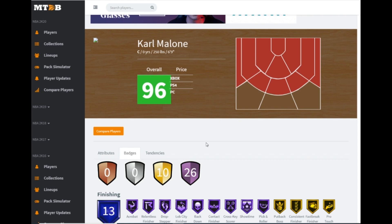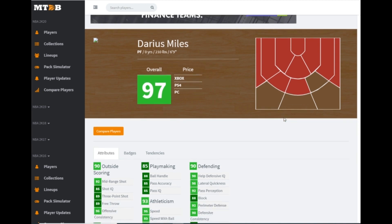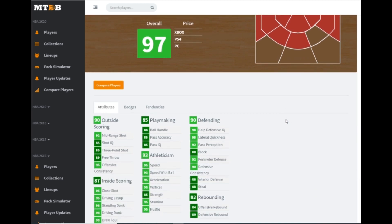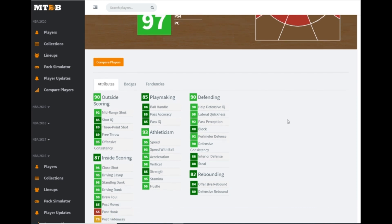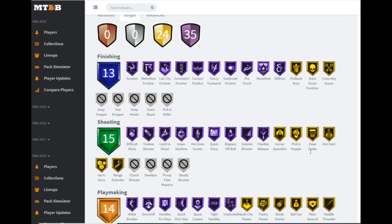Finally we get to one of my favorite cards in the set — one of the first truly usable cards — and that is Darius Miles, pink diamond. 89 three-ball, 98 driving dunk, 95 speed, 86 ball handle, 95 lateral quickness, 92 perimeter defense. I'm ecstatic. This card with a good release is going to be a top card — he is going to be very, very good.